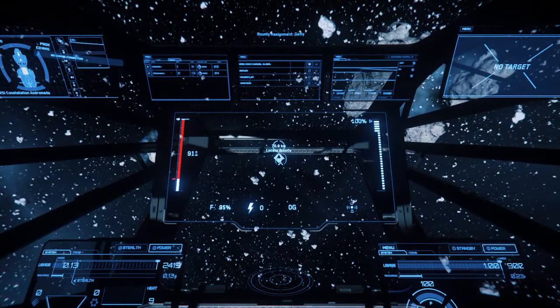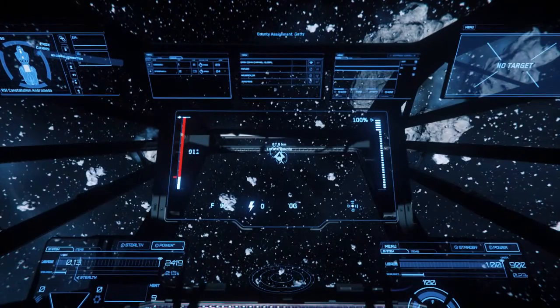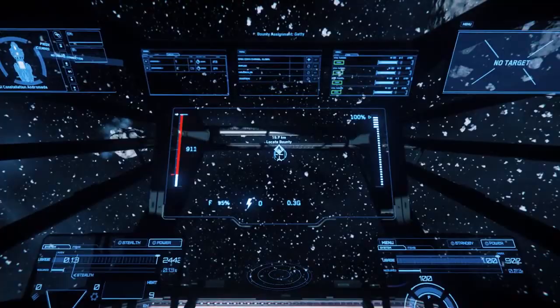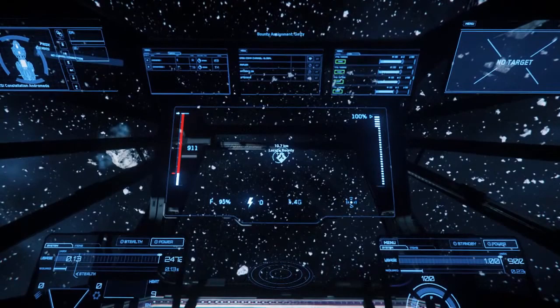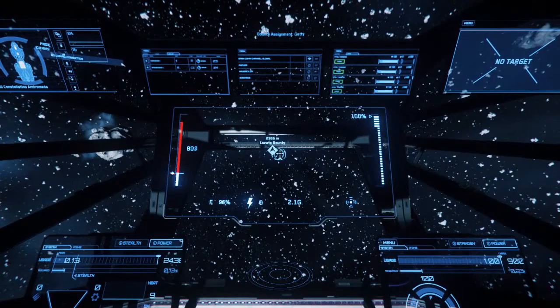Hopefully I can demonstrate it and the bounty doesn't get cancelled while I'm taking my time to get there. My ship is going as fast as it possibly can. We can overclock the system, but I don't want to — it tends to damage the ship. It helps if you have a ballistic weapon equipped as well, because then you can simply switch while the weapons are cooling down. We're going to get there and shoot this guy with missiles.